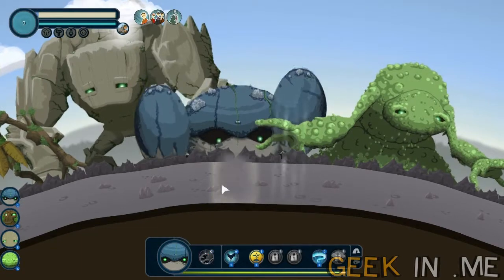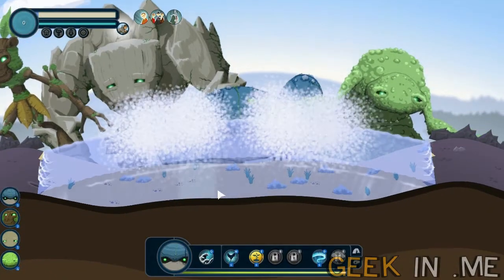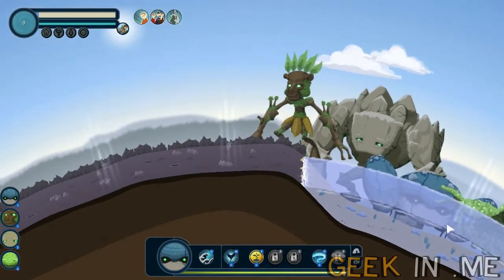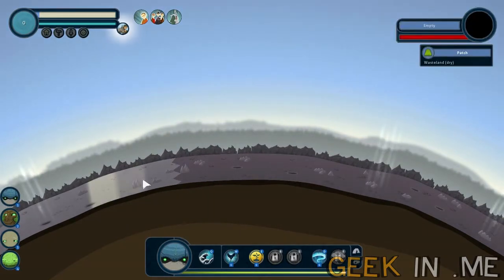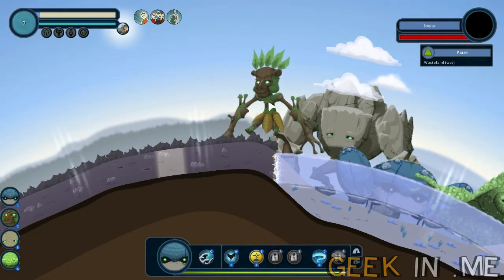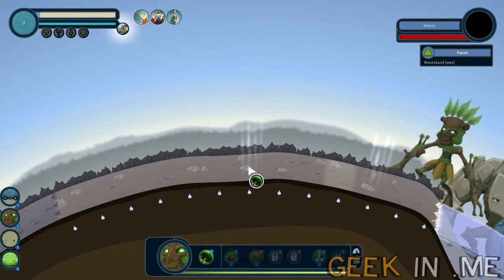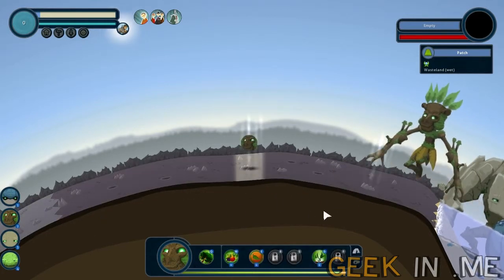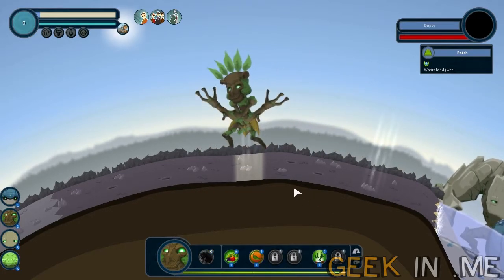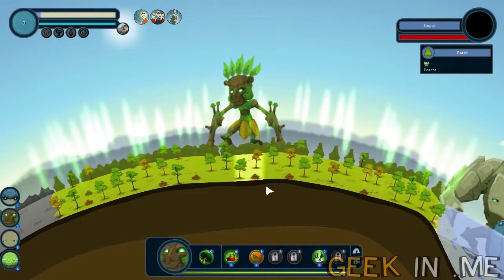Let us take the ocean giant and create an ocean right where he's standing. He's going to do his magic — punching the ground — and bam, we have an ocean. As you can see, this was a patch of dry wasteland. The patches next to the water are now wet wasteland, which means we can create a forest. Let's create a forest with our forest giant — these are the fertile patches where it only works. There we go, a beautiful lush forest.